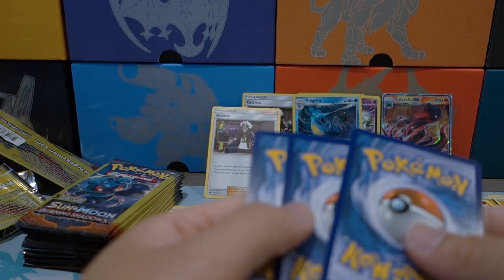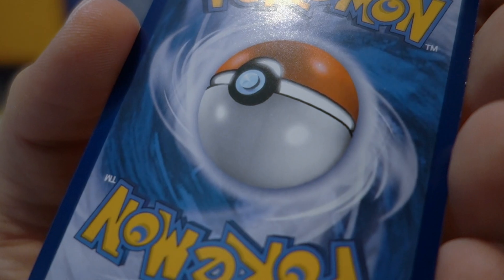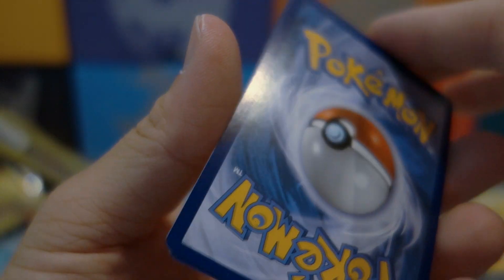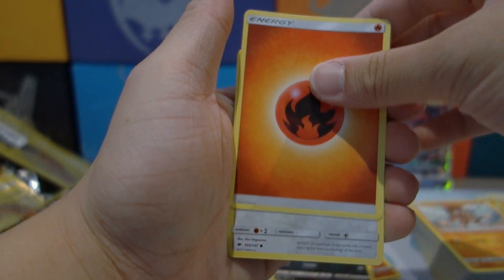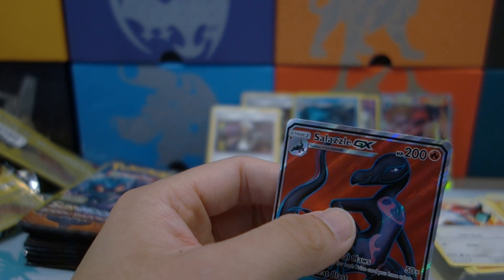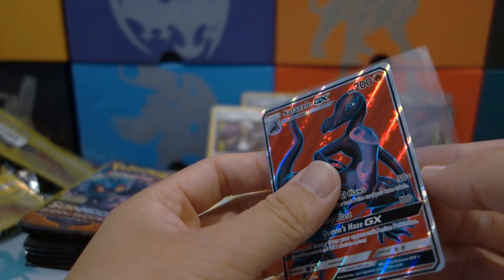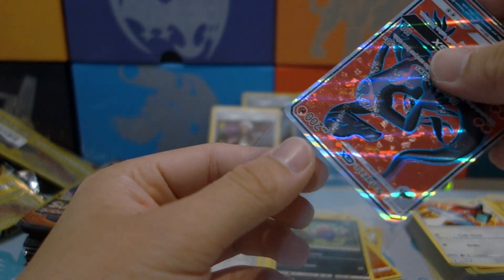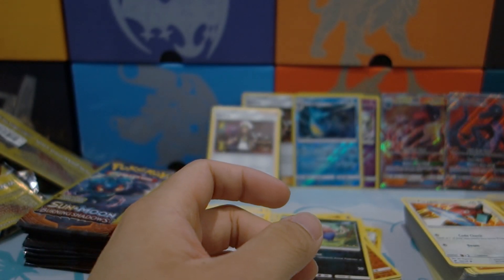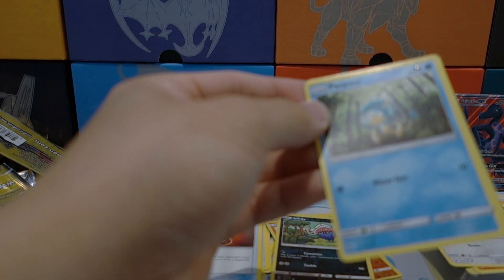It looks like we got a hyper rare! There's some kind of dirt or misprint on it, but let's see — a fire energy, a Porygon, and a Salazzle GX full art. So definitely can't complain — it's better than having no pulls. We got the Salazzle GX full art, not too shabby.